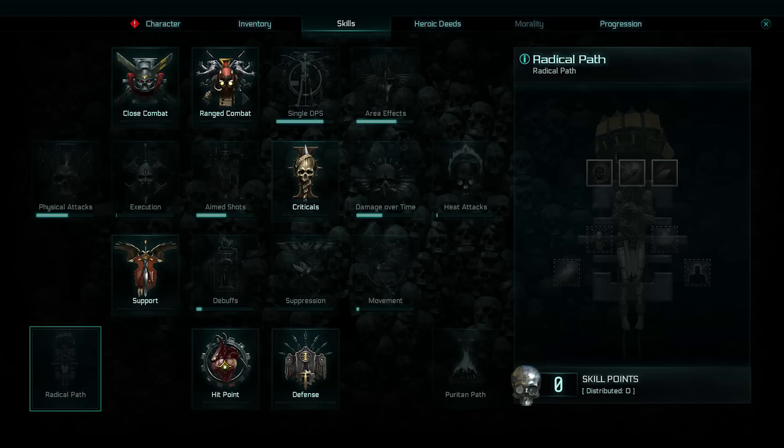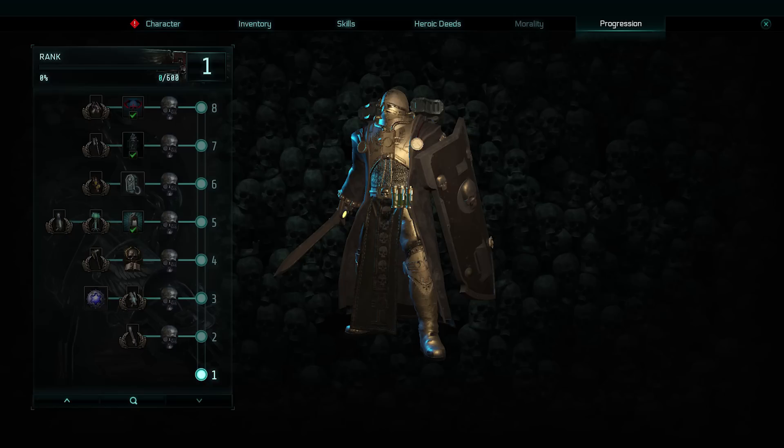For the Assault's starting skills, you'd have close combat, support, hit points, and defense unlocked — range combat is already unlocked on mine because of my Tactical character. Having hit points and defense makes a lot of sense because you're going to want them. Support basically increases the amount of inoculators and the time between inoculations, so you can stay in the fight longer by healing yourself better. Support also benefits the whole team depending on the situation.